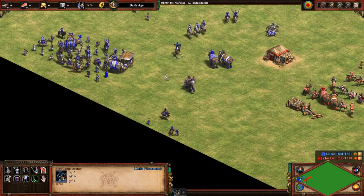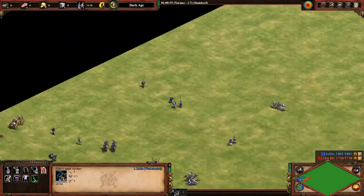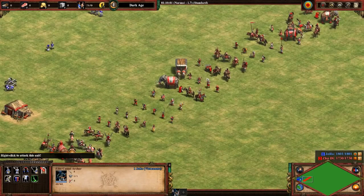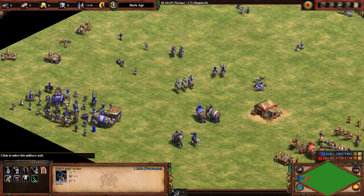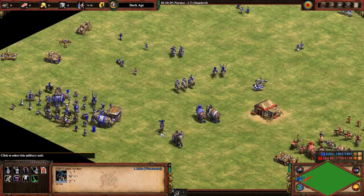The Elite Camel Archer does bonus damage versus cav archer units, so it does well against cav archers, Mangudai, Conquistadors, and those types of units. It can regenerate, it's mobile and ranged. Most cavalry ranged units or cav archers are used in games, with the exception of slow ones like the Ballista Elephant.